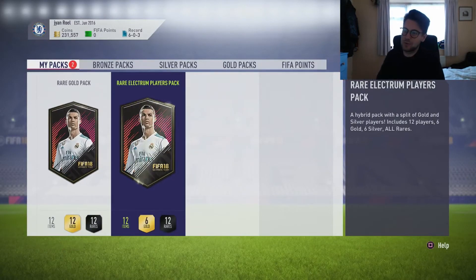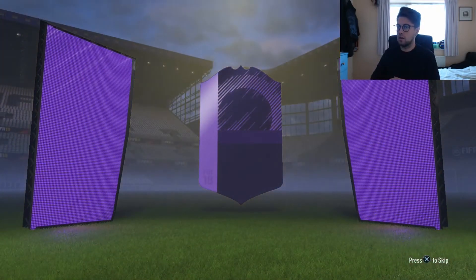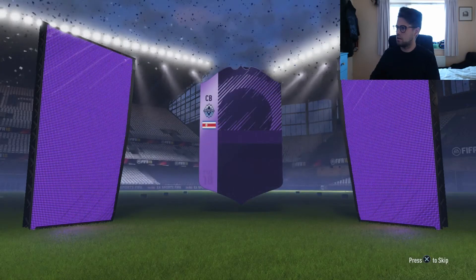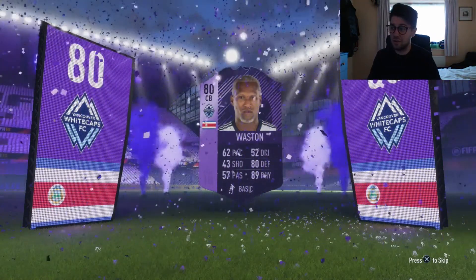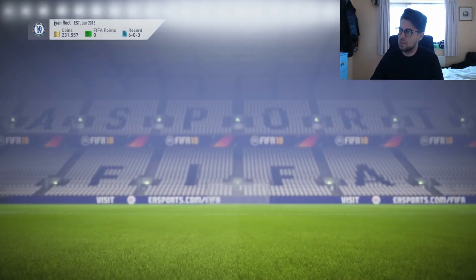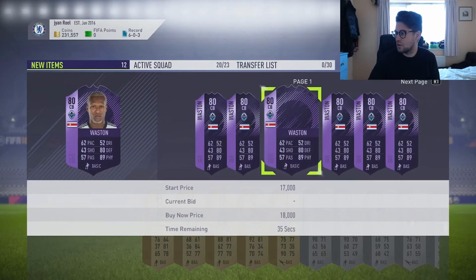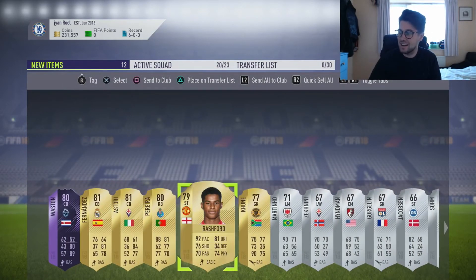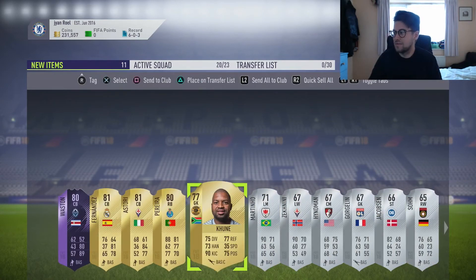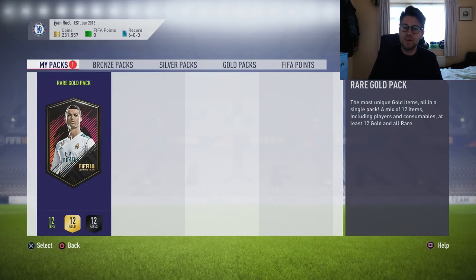Now we're going to do the rare electrum players pack - hopefully just one decent player in any of these. Oh mate - I thought that was going to be Messi because of the card shape, but to be honest that's a good pack, I'm very surprised. That's a good pull. We've also got Fernandez and another player in there. His max buy now is 50k. Oh - Marcus Rashford! Mate, mate, mate - how would you see that? That hero is a nice surprise!